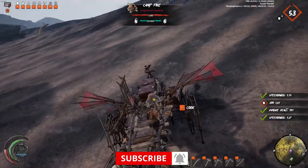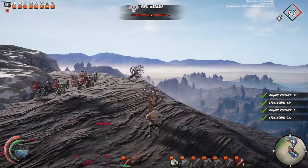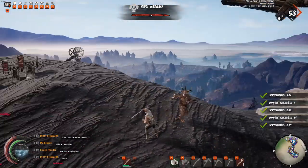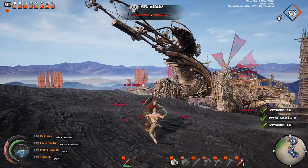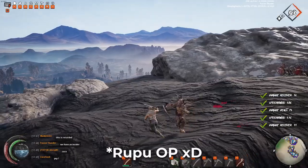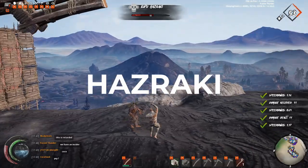I found my first iron ore by killing a Rupu on the hard map or servers — specifically a Hazaraki Rupu. I've heard a lot of theories that all types of Rupus can drop iron, but specifically I found my iron from this Rupu, so I'm going to start farming Hazaraki Rupus.